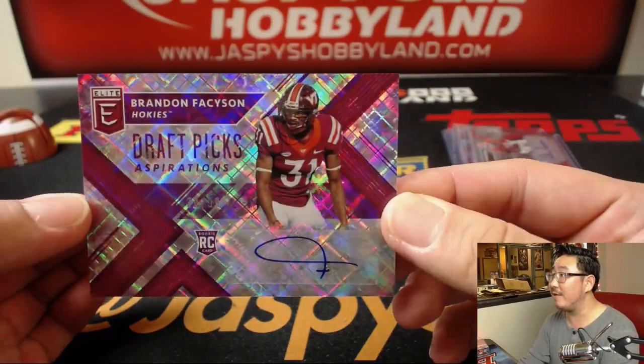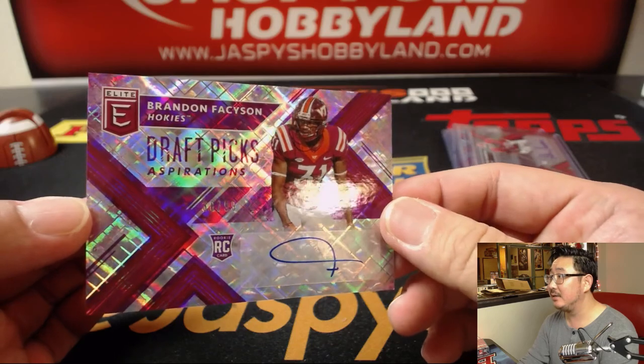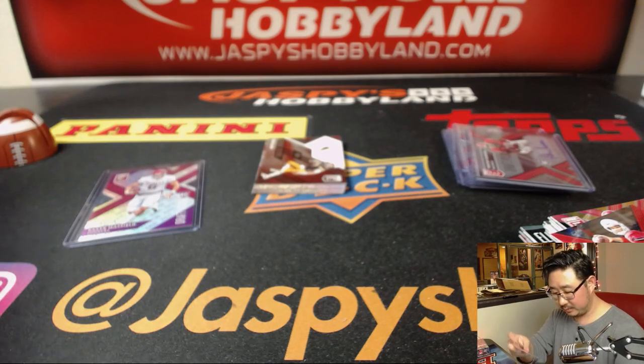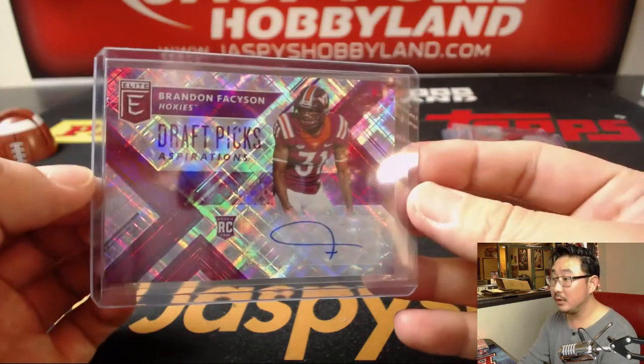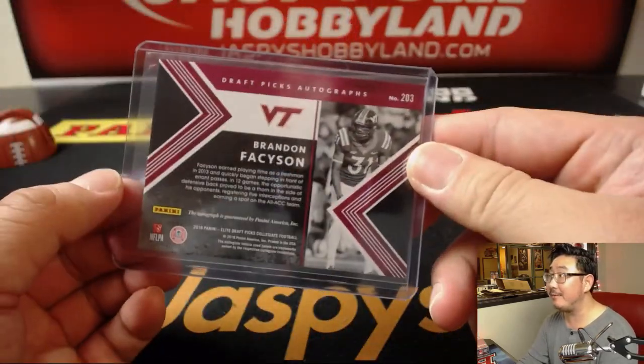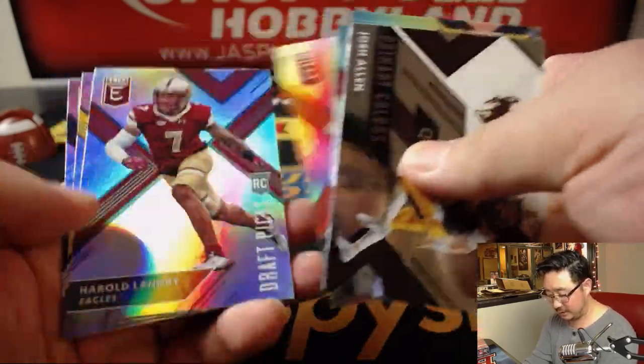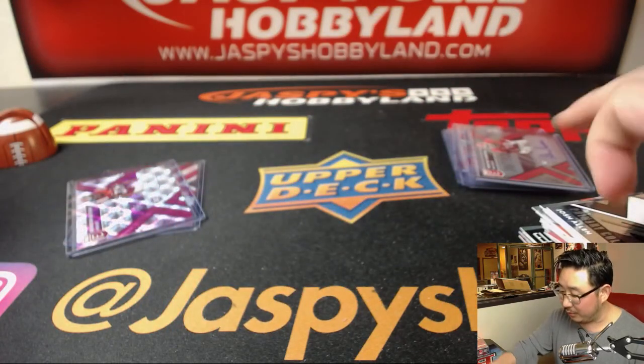Draft Picks autograph — Brandon Faison, 38 out of 99. And there you have it. Got some Josh Allen Primary Colors, and Michael Gallup at the end right there.